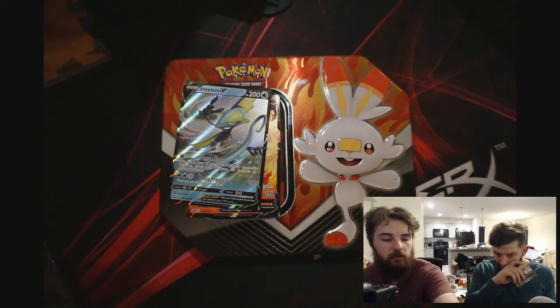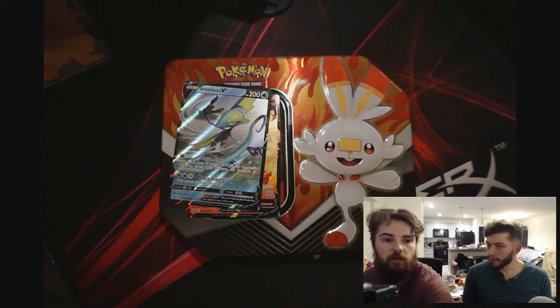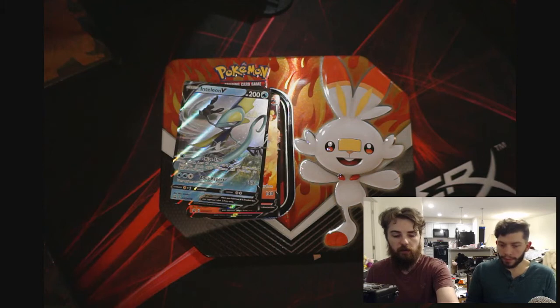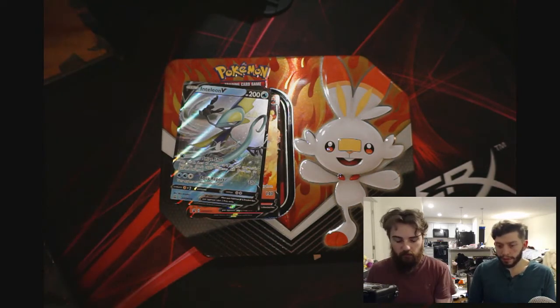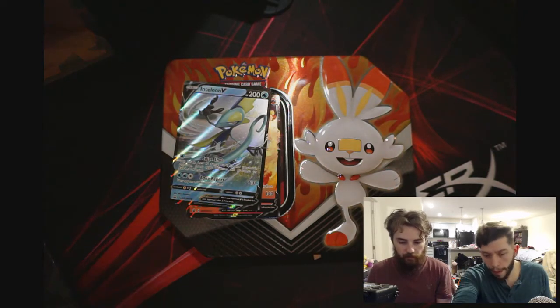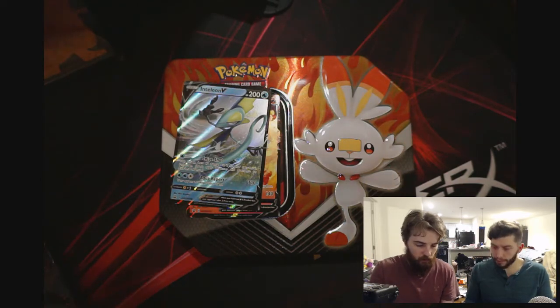Unbroken Bonds — I think that has either Charizard and Braixen or Charizard and Reshiram. That one feels really heavy, hopefully good stuff in it. Actually, it might just be extra plastic on it. Anyway it's Sun and Moon.